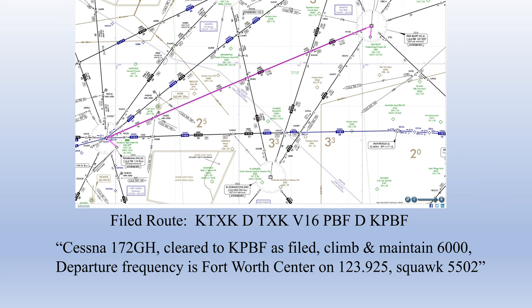Again, almost all the time you'll get your destination airport as your clearance limit. The route is abbreviated as filed — we expect to go direct Texarkana VOR, then join Victor 16 to Pine Bluff VOR. Our altitude is climb and maintain 6,000. The departure frequency is Fort Worth Center with the frequency and squawk given — a straightforward clearance showing all CRAFT elements.